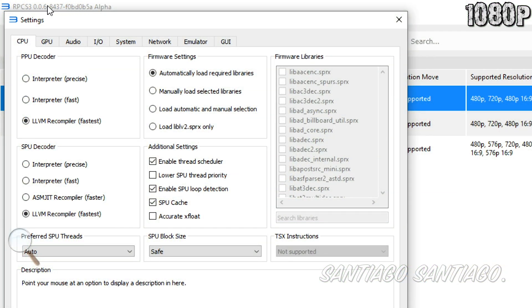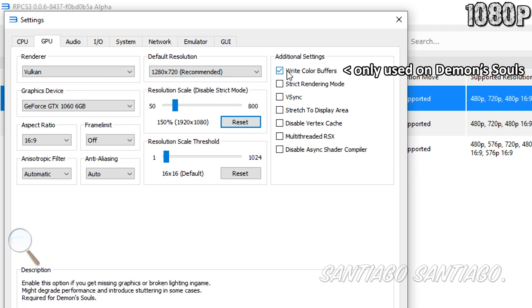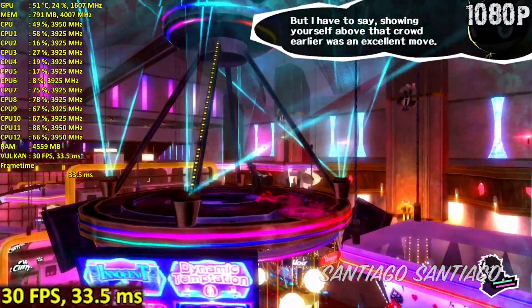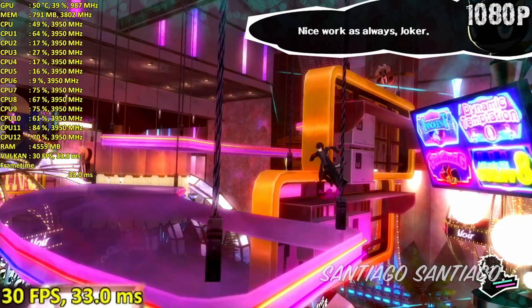Now I'm testing RPCS3. This emulator is CPU-bound in comparison to the others tested today, so I'll be forcing 1080p on all these, since increasing the resolution here will only affect the GPU, which is already not being used much. Demon's Souls can maintain 30fps pretty well, even in larger areas, but there are some spikes in the frame times in bigger places. Also make sure to enable write color buffers for this game; in the other two, keep it disabled.